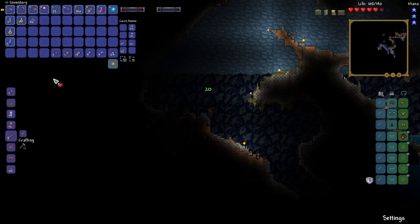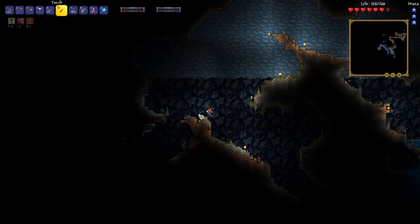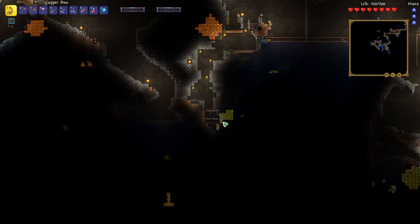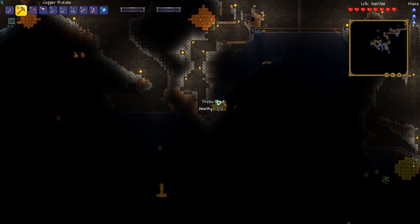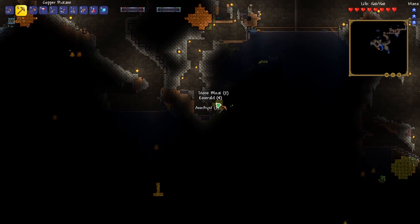Awesome heart crystals! Now we've got three extra hearts. Well, we found a good amount of emerald here — this might be enough to make a hook. So let's mine all this up and see how much we've got.